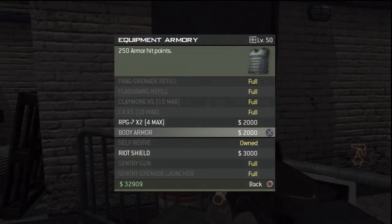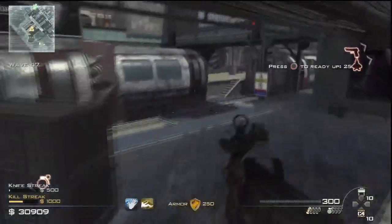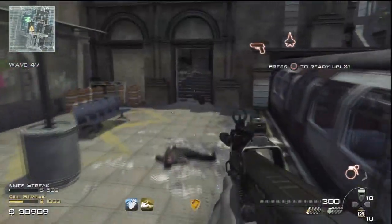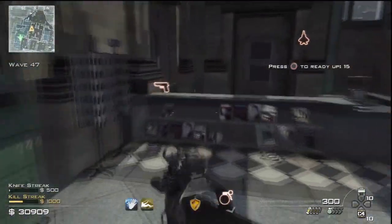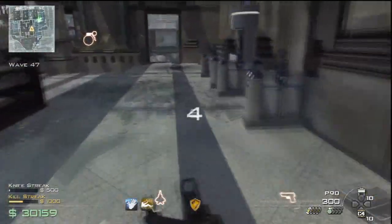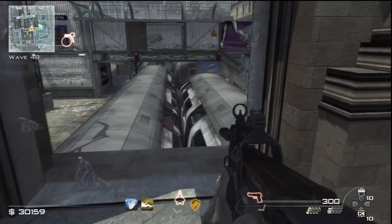Usually you want to leave one helicopter at the end of the wave so you have enough time to buy stuff. Ammo is very important - you need to buy new ammo every round from wave 30 onwards. You want to buy it every round.